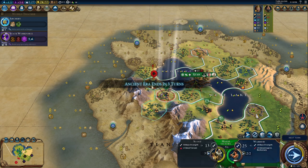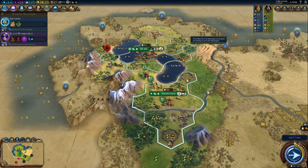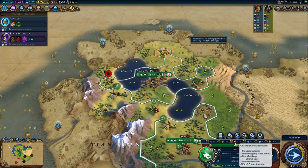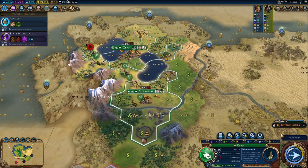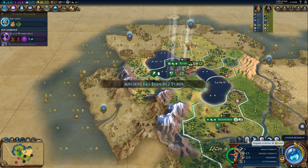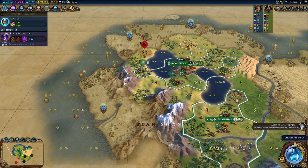Stonehenge has been built by someone else. Let's kick the barbarian camp — attacking now. Now we can go back to normality. This guy is going to be an archer. The Oracle has been built — wow, they are really so fast.